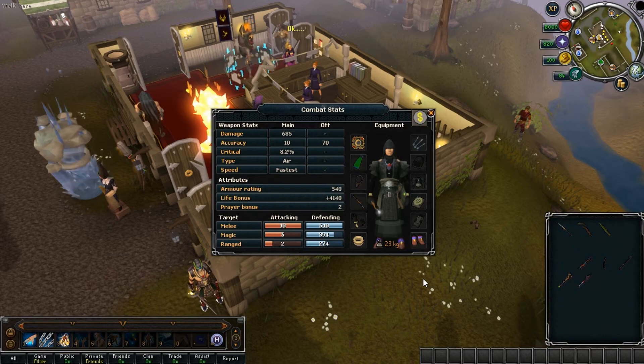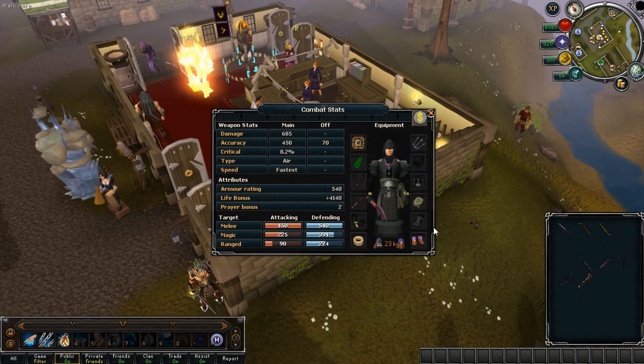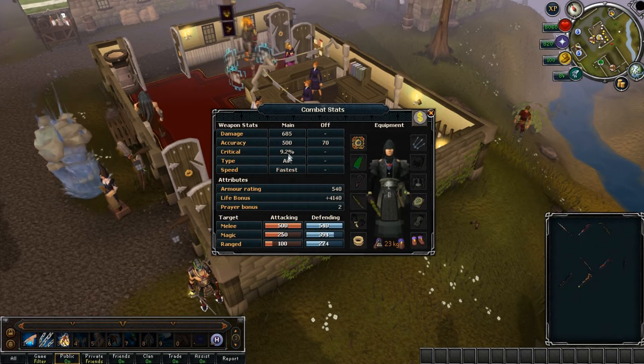So let's start from the top. Wands are one-handed magic weapons worn in the main hand slot. The better the wand, the higher accuracy bonus they give, which means an increased chance of your spell hitting your target. The wands from the mage training arena also give you mage crit bonuses, from 0.5 to 2%, depending on which wand you're using.